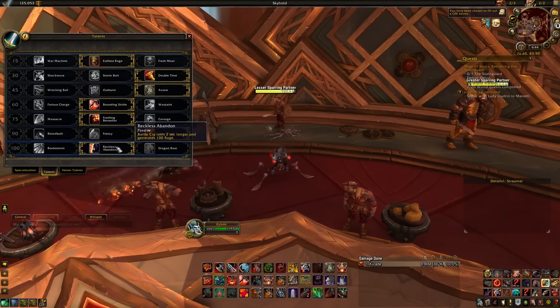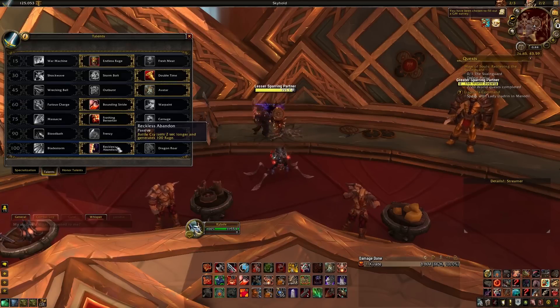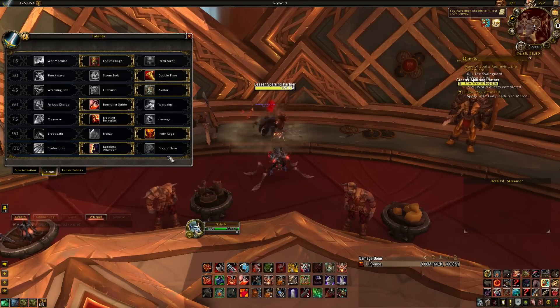If you just came to see the talents, go ahead with this talent setup for raids. You will now take Frothing Berserker and Reckless Abandon. You can follow the previous priority I have laid out in my 7.1 guide with the caveat that you will now have to reach 100 rage before you use Rampage.